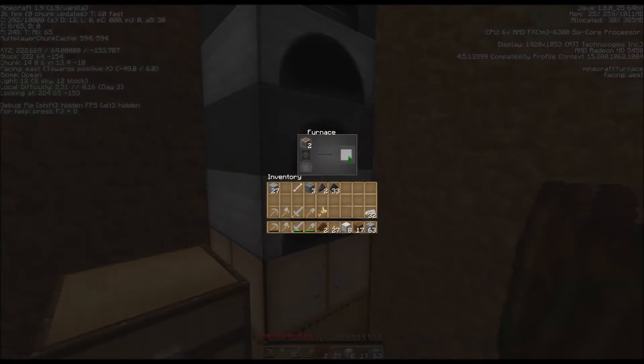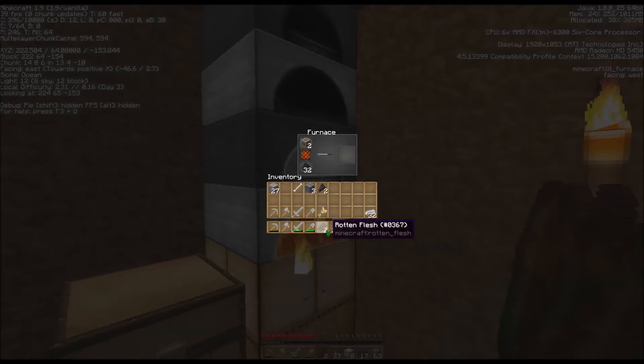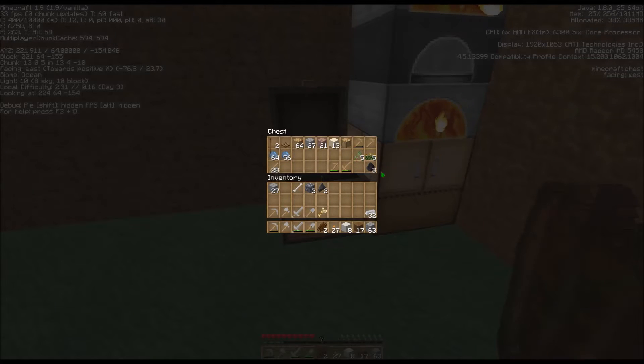I have a couple things I want to put away here. I've got some iron and I need to add some coal. I'll take some of that coal from here. And I'm planning on making bricks, so I have some of the clay balls up there getting ready to cook. I forgot that they were there. We have cobblestone. I'm not going to take the time to make any more chests right now.